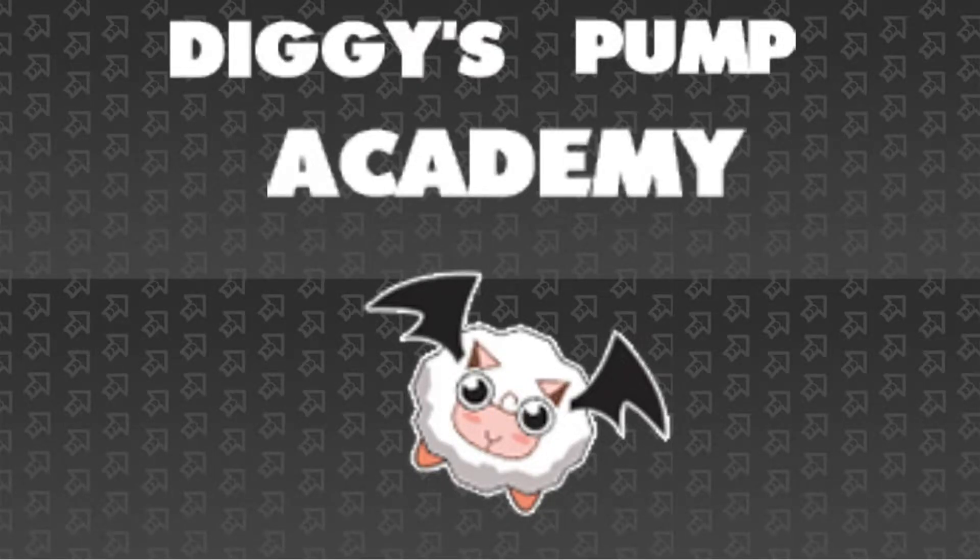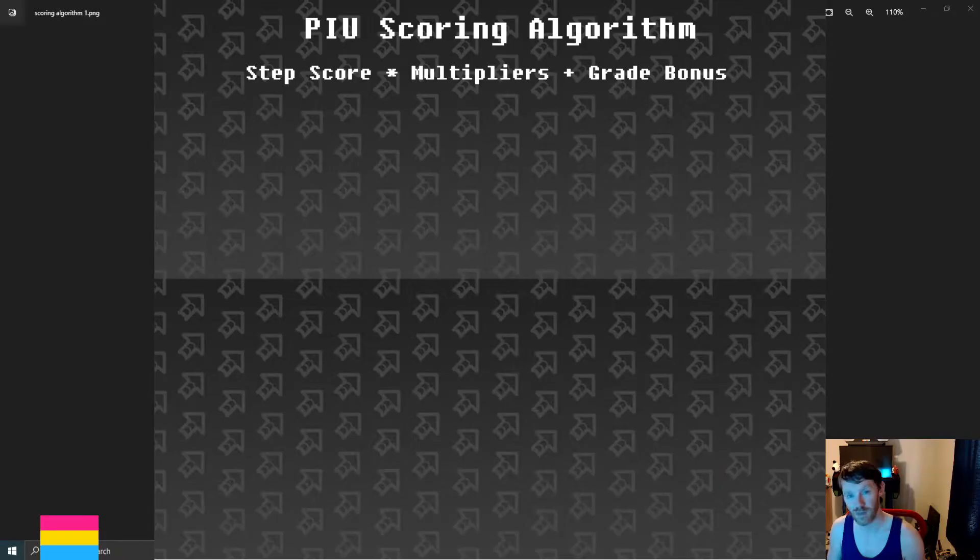I will make you understand. Hi, I'm J-Boy, and today we're going to talk about the single most requested topic for Diggy's Pump Academy: what is going on with Pump It Up scoring? A lot of people that play Pump have a general idea — they have sort of the gist of how the scoring works, but very rarely do you find anybody willing to talk about the exact math behind the algorithm, and we'll get to why that is. Everybody get out your pencils, we're going to do some math. There will be a TLDR and general gameplay tips for people that don't want to remember all the math at the end.